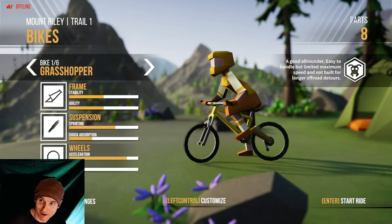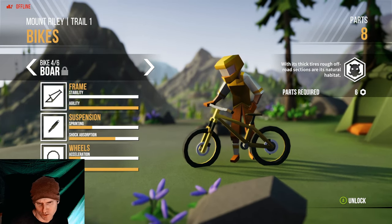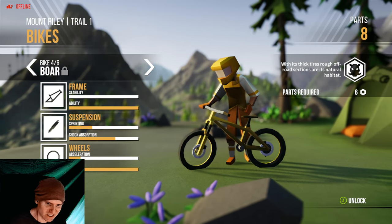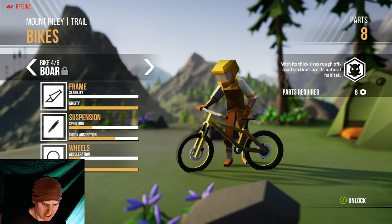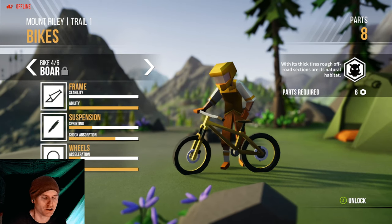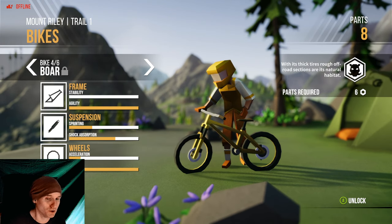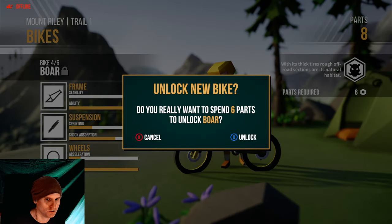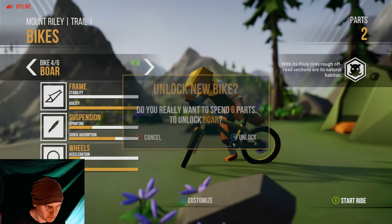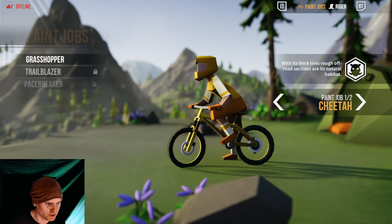So I think I'm going to get the Boar bike. Here are the bike options — the Boar has very little stability but a lot of agility, decent sprinting, quite a lot of shock absorption, pretty poor acceleration, but a lot of grip. It costs six parts to buy it. Let's go ahead and unlock it, because supposedly people really liked this bike.